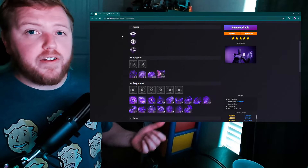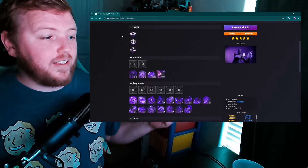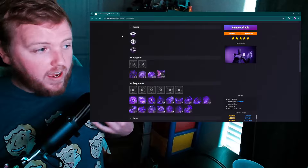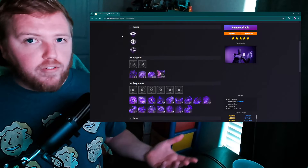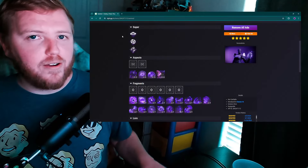Hunter does a great job — a lot of its aspects are built around invisibility. Think Vanishing Step, the ability to dodge and go invisible, and things like Stylish Executioner, which is a very strong one that allows your invisibility time to potentially last forever.